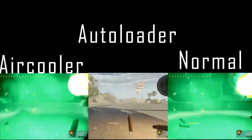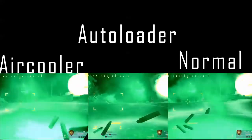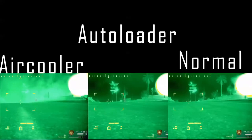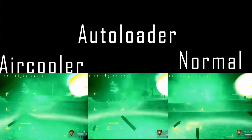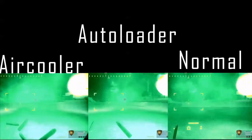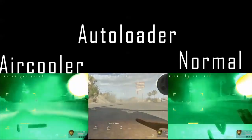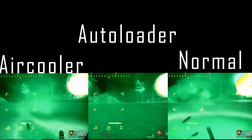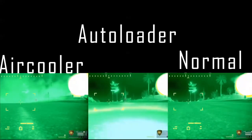The choice of the last slot is more about personal preferences. If your mate already flies with the proxy scan, that's not really an option. The air cooler minimizes the overheating cooldown — once overheated, it only takes about one or two seconds until you can shoot again. On the other hand, the autoloader gives you a longer burst time. So it really comes down to whether you prefer to shoot longer or have a shorter cooldown.